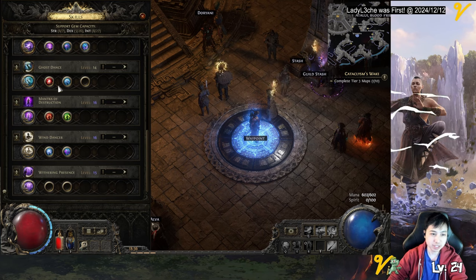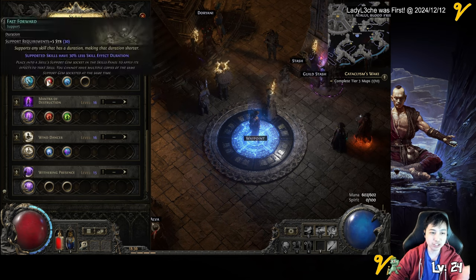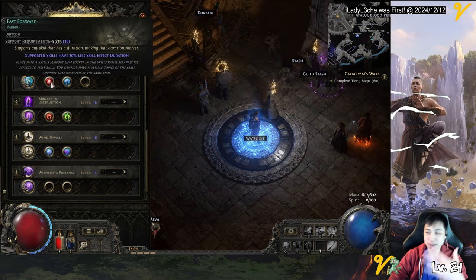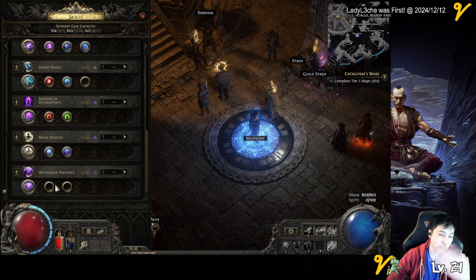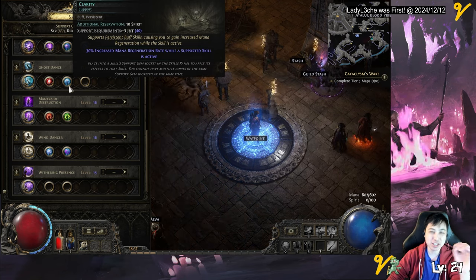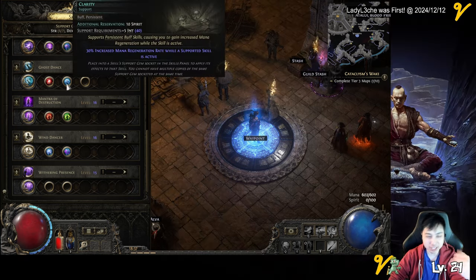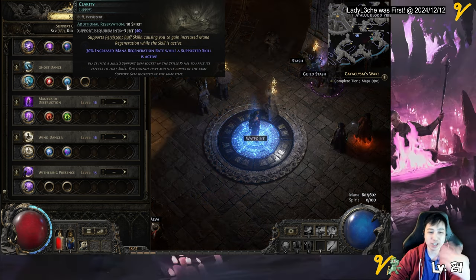For support gems: for Ghost Dance, I have Skill Duration. You can put this in Wind Dancer to get stacks faster too, but Wind Dancer has more options for gem slots since it doesn't attack. I have Clarity here — you can put it under Withering Presence as well. Spirit gems don't have that many support gems unfortunately, so you'll have to do what you will. You can also use Vitality if you're missing life — if you want more life instead of mana and you have enough mana regen on your gear, you can go with that.